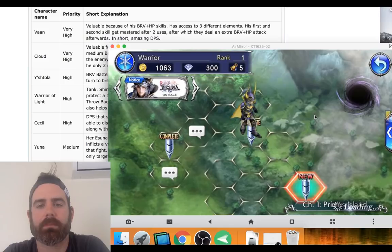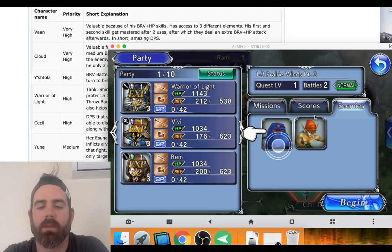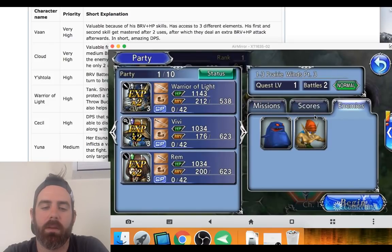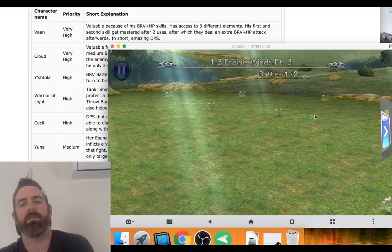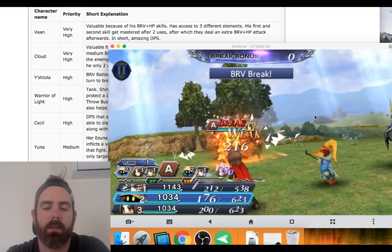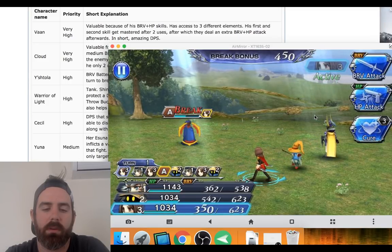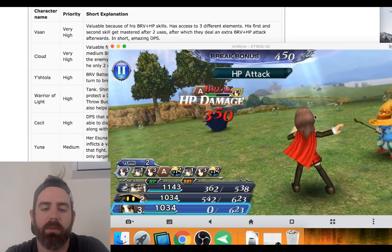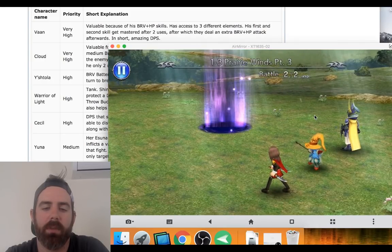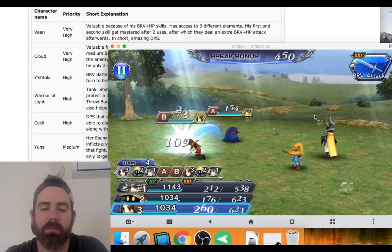Hopefully it's okay and still helpful to people. I think we have two more battles and then we'll be able to do our summoning. She's telling me about enemy weaknesses. Do we keep the brave we had on the previous round? No, we don't — so there's no point in saving brave for the next battle.